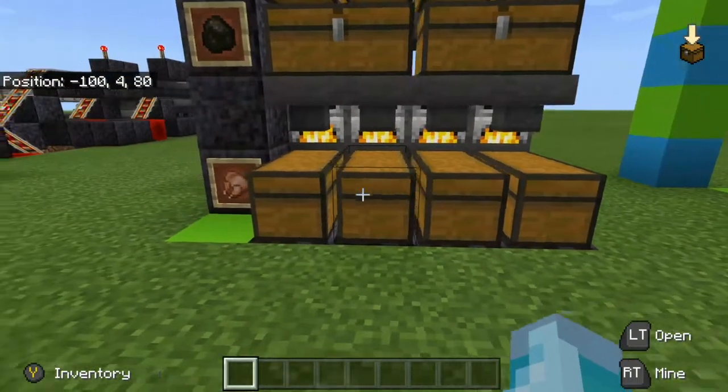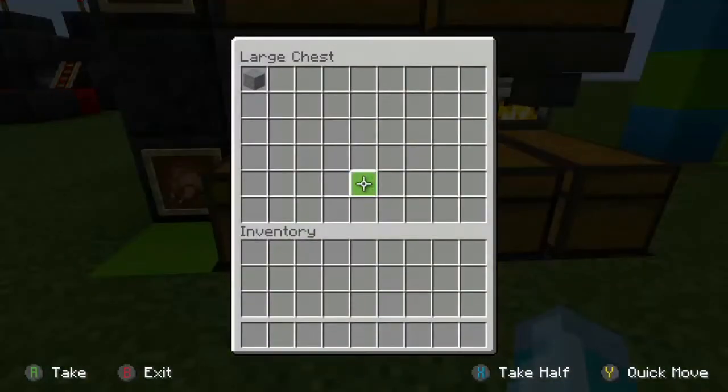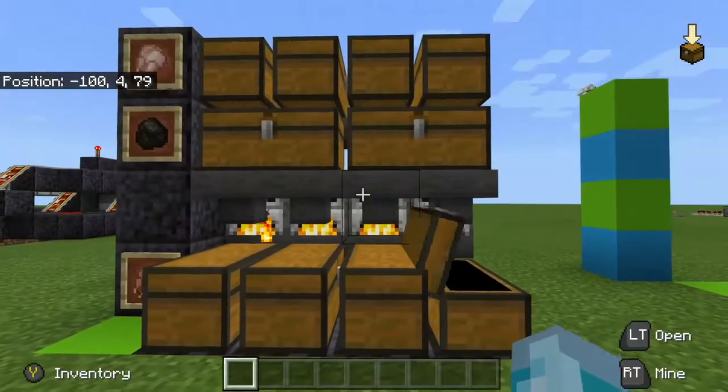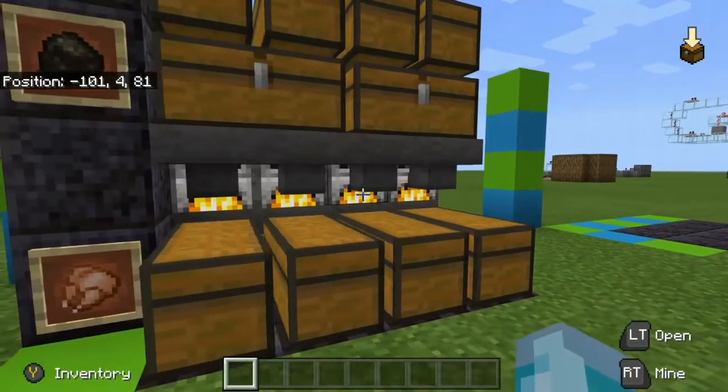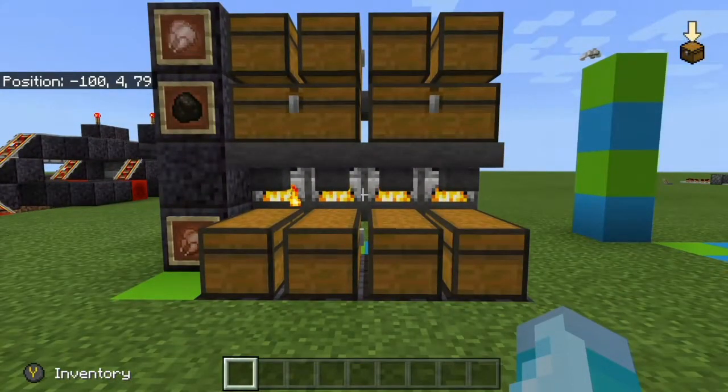I prefer to use kelp blocks because I have a kelp XP farm — not large scale, but very efficient. I will leave a link to that in the description below and I am considering making a new tutorial for it. But enough of the future talk, let's get right into the materials list.